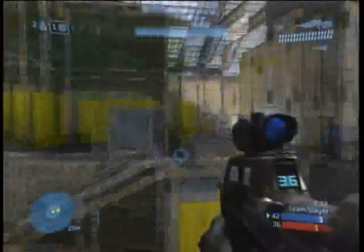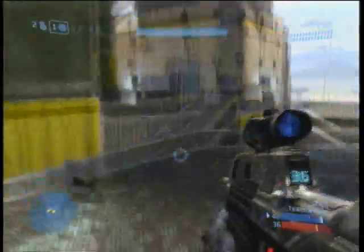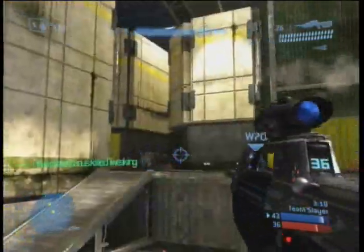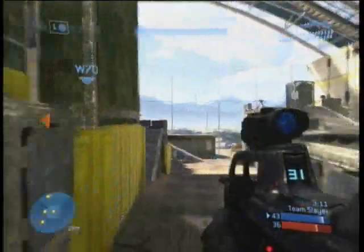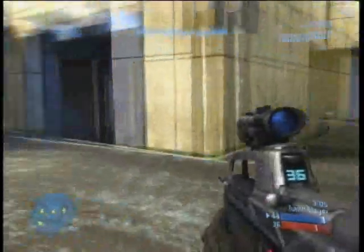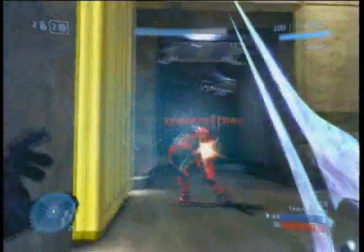I throw a grenade over there at that guy and it blows him up — that's generally what grenades do. You'll notice that I've basically not left this side of the map the entire game. I've just been running around towards the back doing supporting fire with the battle rifle, bringing the enemy shields down and getting a few kills. I notice the guy on my radar, run up here and get him with a sword.